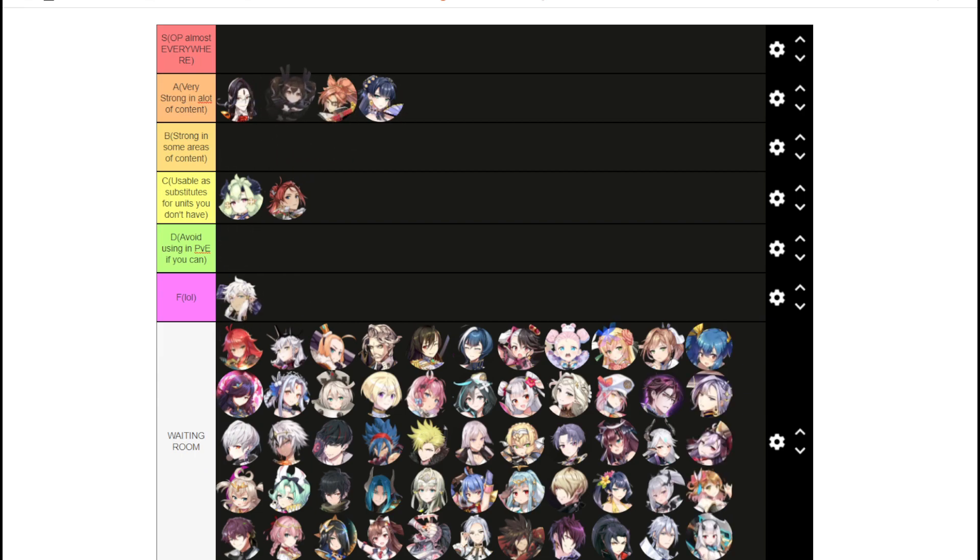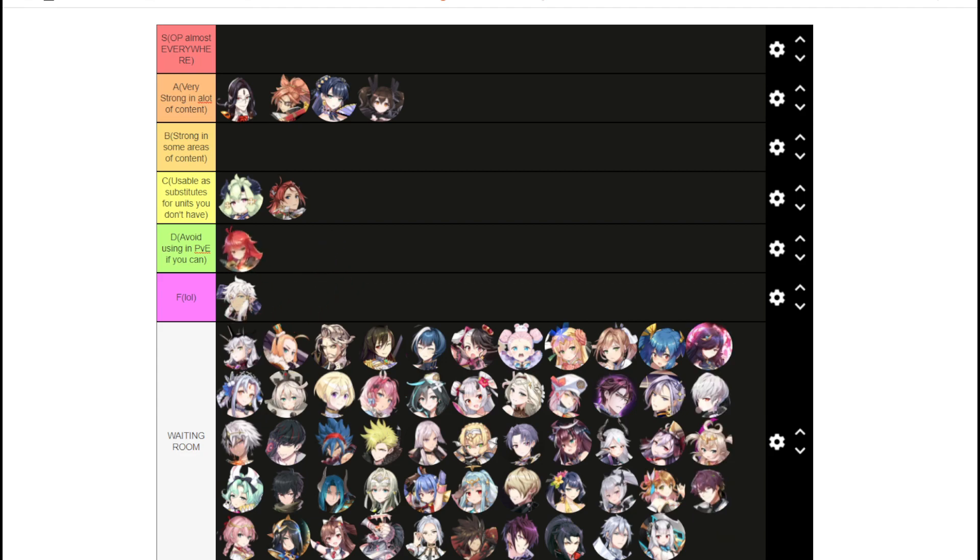Kana is in the same boat as Baal and Cezanne — pretty similar. She doesn't have a defense break, but she has an attack buff and speed buff, so I'll give her A tier as well. Sermia is pretty much a Golem unit only — I'm going to put her in D. You can technically use her as DPS, but yeah.